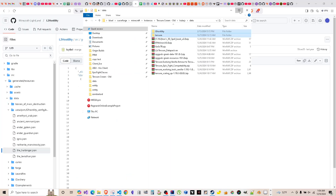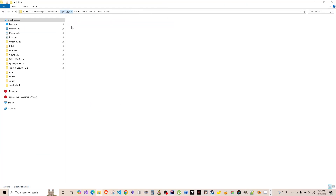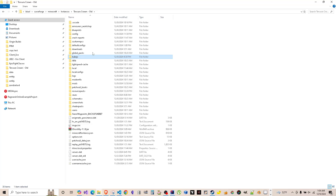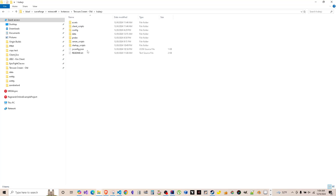Once you get this, you want to go to your instances. You want to load your game first to generate the folder. Once you do that you should see a cube.js folder here. You open this folder — these are all the folders that will generate.